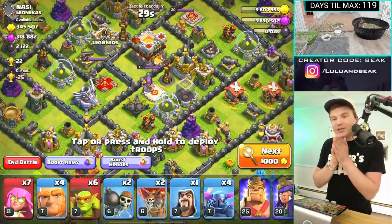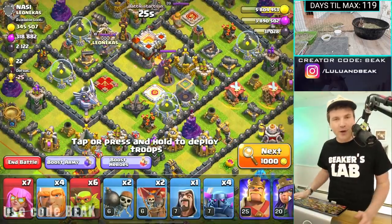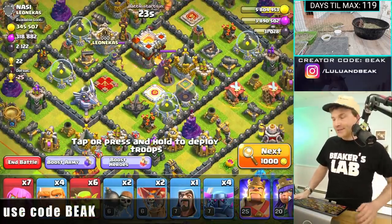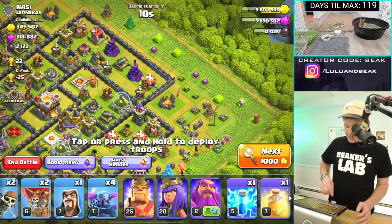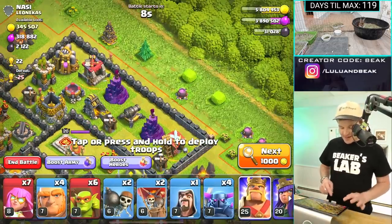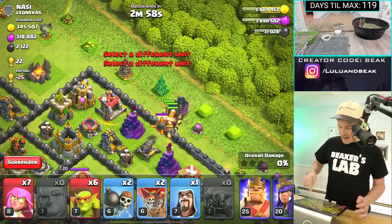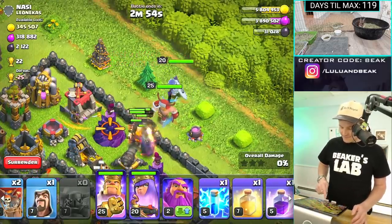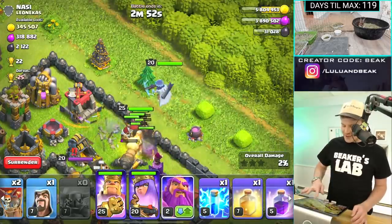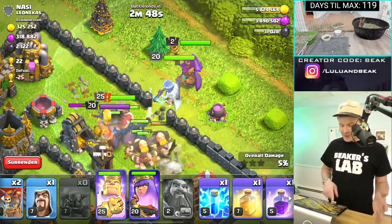Anyway guys, this was surprisingly exhausting. Let us know how you're doing in the comments below — leave two for Lulu, leave an extra three for Meli. Join the gang, all you gotta do is subscribe and use code BEAK. Let's bomb through this base with our new heroes — I just want to see them in action. Let's get the tanks down so we can keep them alive. New heroes coming in!